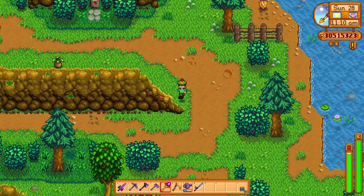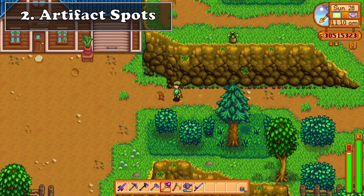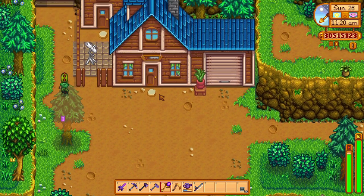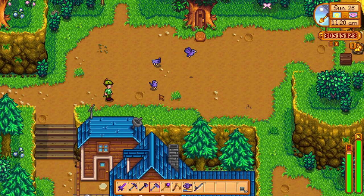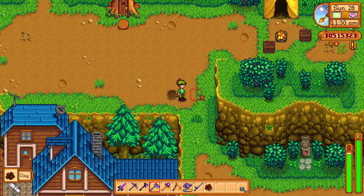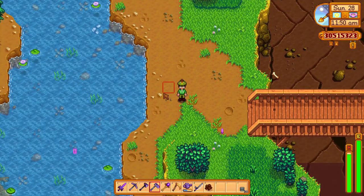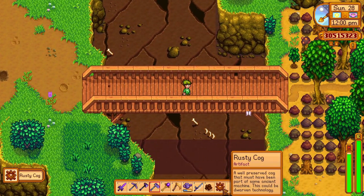The next way to get a dino egg is by digging through artifact spots. They can have a variety of things in them, but if you dig up any artifact spots in the mountains or the quarry, there is a 0.6% chance that you can find a dino egg there. Because the chance is really low, you'll need quite the time to find a dino egg, but never give up. Maybe the next time you dig through the mountains, you will find one yourself.